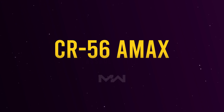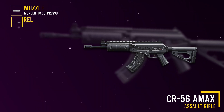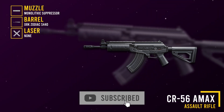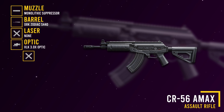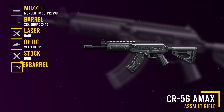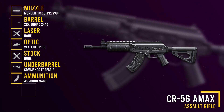CR-56 AMAX: monolithic suppressor, XRK Zodiac S440, VLK 3.0, Commando foregrip, 45 round mags.